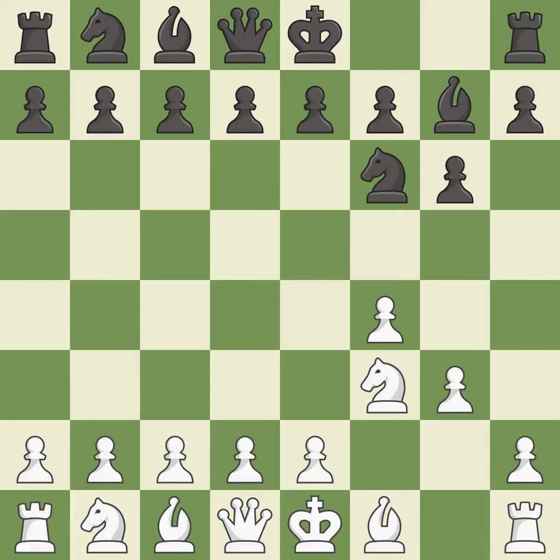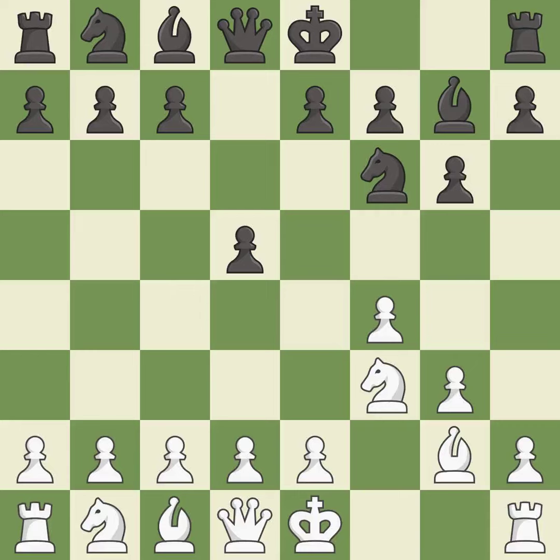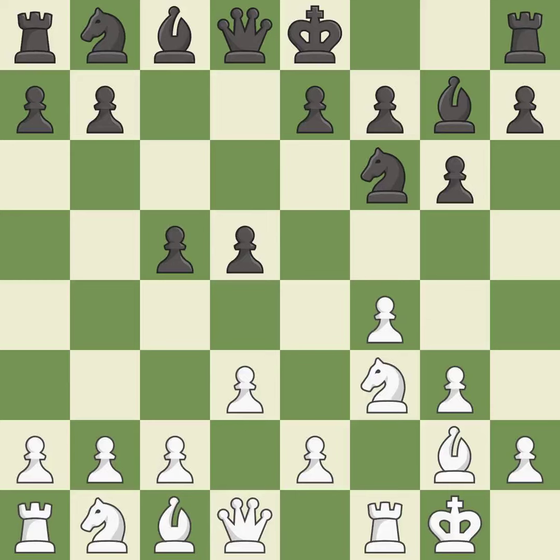The bishop is ready to be developed to an active square. This fianchettos the bishop by placing it on a powerful diagonal, developing it and giving it scope on the long diagonal. Castling gets the king to a safer square, out of the center of the board, while also developing a rook. Castling kingside tends to be safer because the king is further from the center.